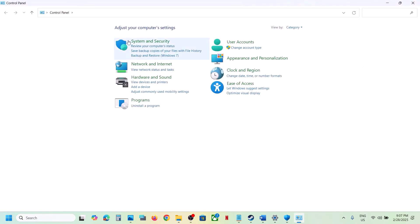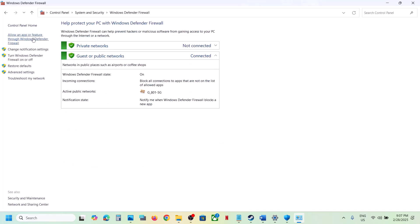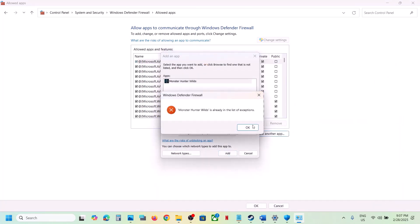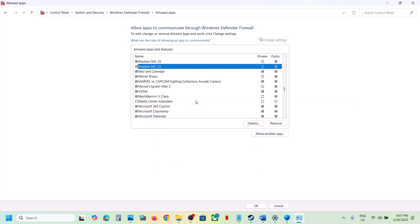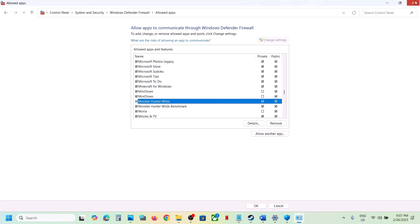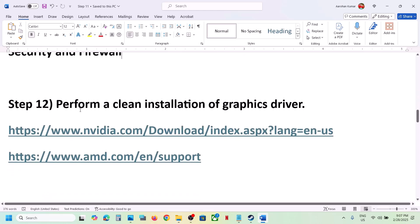Also, type Control Panel in the Windows search box, go to System and Security, then Windows Defender Firewall. Click on Allow an App or Feature Through Windows Defender Firewall, click Change Settings, then Allow Another App. Click Browse, select the game exe file, click Open, then click Add. Once the game is added, launch the game and check.